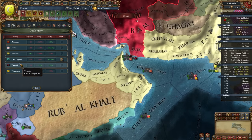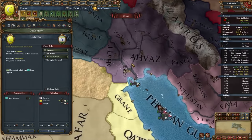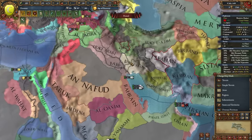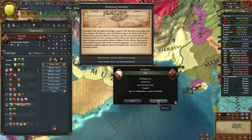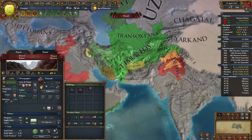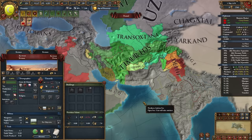I'll rival Kara Koyunlu next, and our next war is going to be against Mushasha — a lot of wars so far. Fars has attacked the Timurids in an independence war, so let's look at the Timurid situation. Trans-Oxiana is actually a state now? I'm so confused. So far it's just Fars in the war.